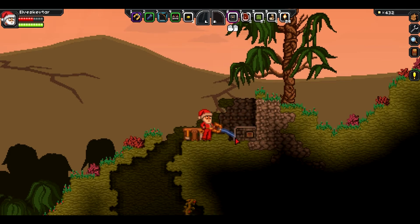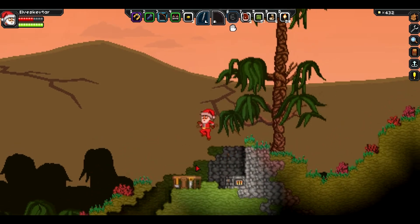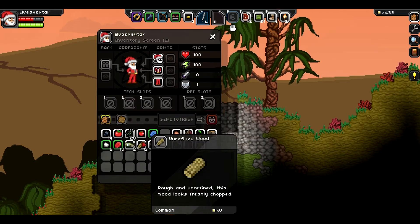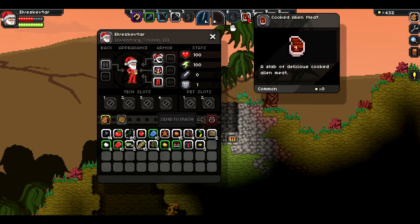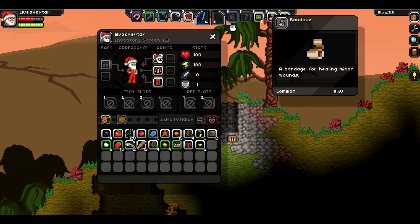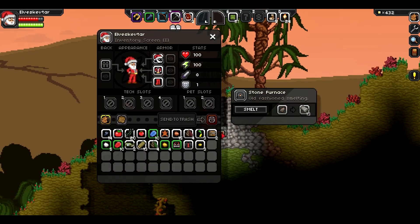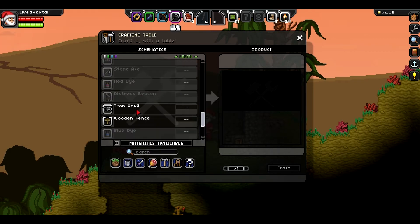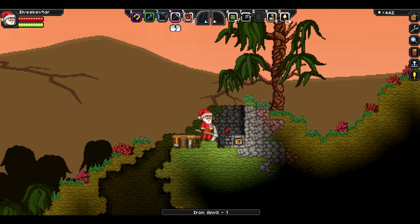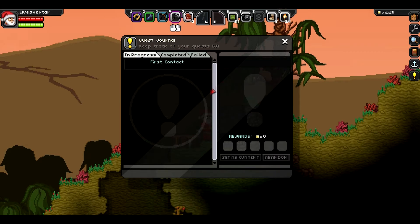Next we're gonna need an anvil, which shouldn't take too long actually, because I think we have all of the iron we need. So while that's going, I'm gonna rearrange our inventory a bit. We have 13, which is enough to make an anvil. We'll also need a distress beacon. Iron anvil, there we go. Was that not a quest? Craft a distress beacon — I guess that was not a quest.